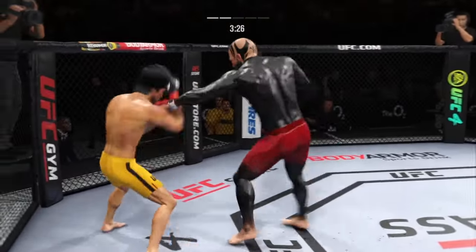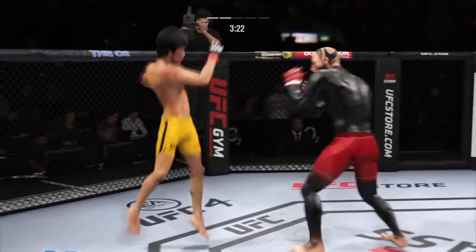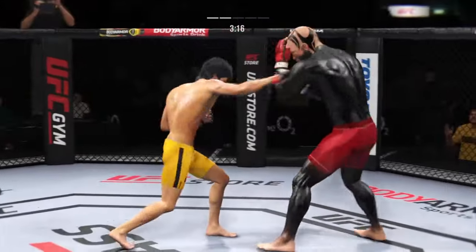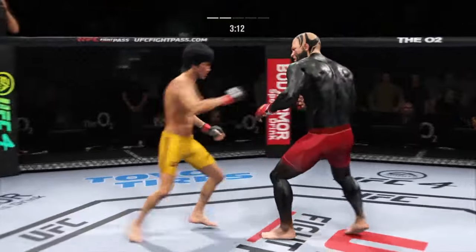He goes right back to that left kick and lands. It doesn't take a lot of these kicks to produce redness — look at the left side of his body, they are nasty. That's a nice kick right there. He's doing a great job of landing that kick over and over again.